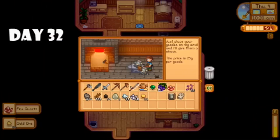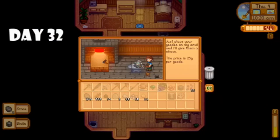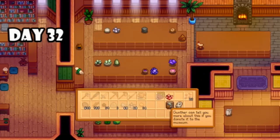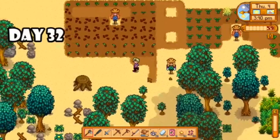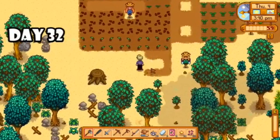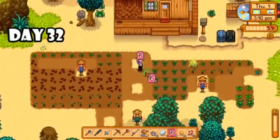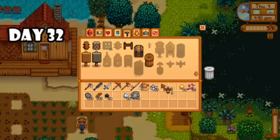We pick back up on day thirty-two where I decided to start the day off cracking some geodes, donating what I found to the museum, and then it's time to get planting some more crops. I am going to finally utilize sprinklers — I have the ingredients, I've unlocked the recipe, I'm very excited. I'm getting everything ready to plant my seeds in the formation I need for the sprinklers.